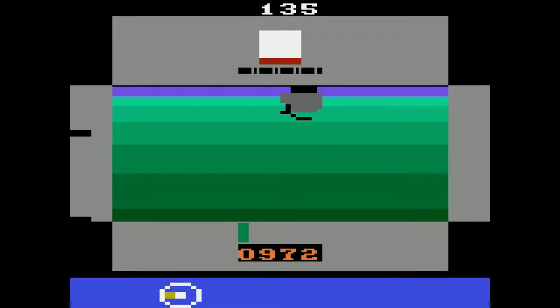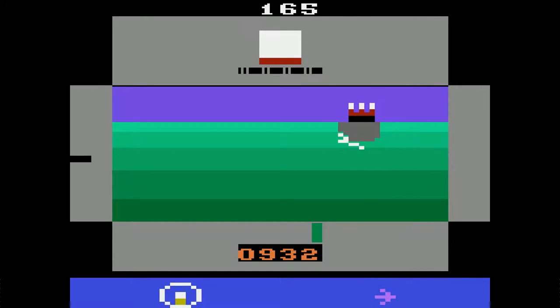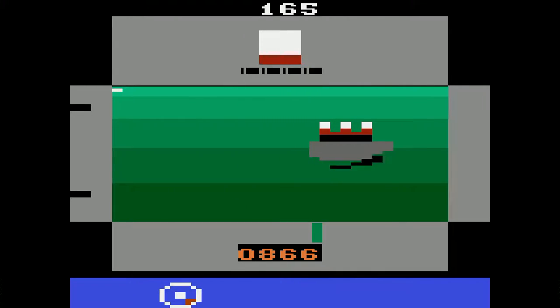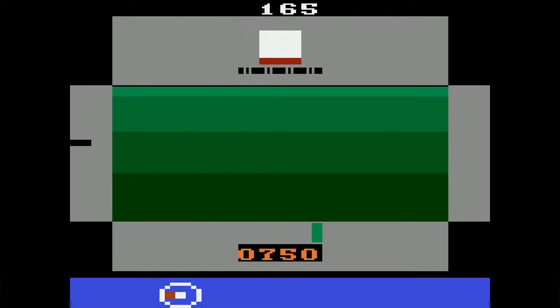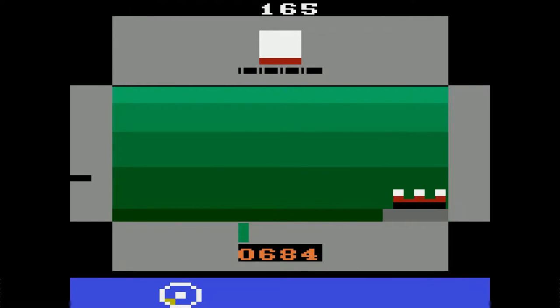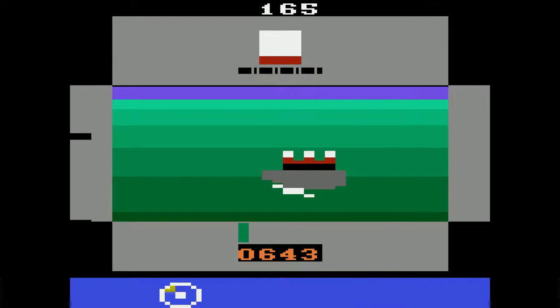Now you kind of understand what the submarine commander's life is like — just looking through the periscope all day. There we go, sunk another destroyer — 165 is a little better, not by a lot but a little bit. I wish the submarine turned just a little bit faster than these ships, otherwise I'm just spinning my wheels. The ships move too damn fast — that's my main complaint. There's no way to catch up with some of these ships.